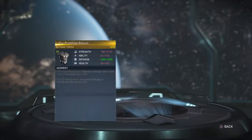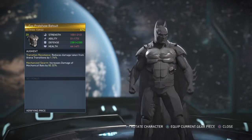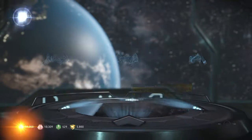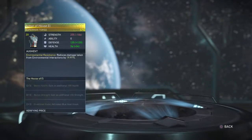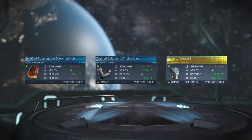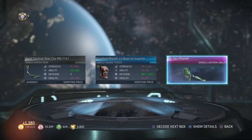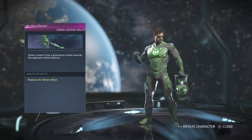A Lucius Fox Prototype Batsuit - that actually looks cool! I might have to use some regen going on that. Armor of House of L - I'm pretty sure I didn't have that one. Green Lantern ability: Arrow Rocket - Green Lantern fires a downward rocket towards an opponent while airborne.